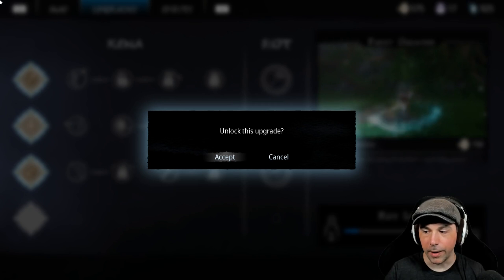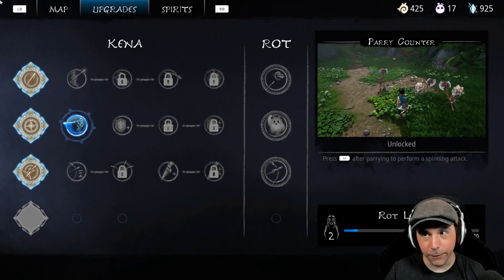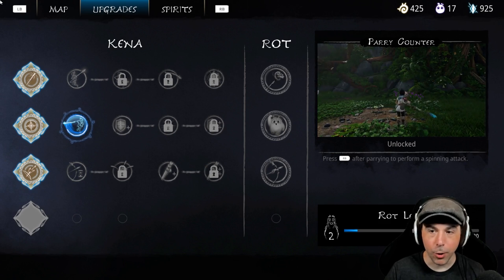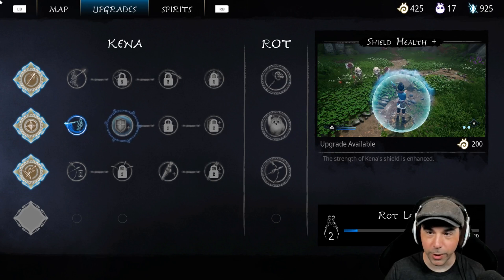I had to restart the game for whatever reason. Okay, now I can finally parry — let's get a bunch of abilities. I can riposte after I parry. That's gonna be fun. I wish we could have gotten that earlier.